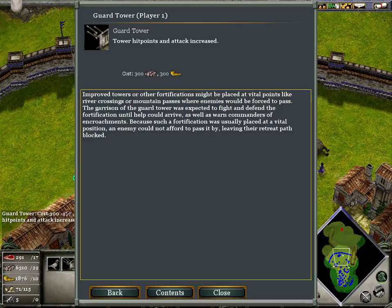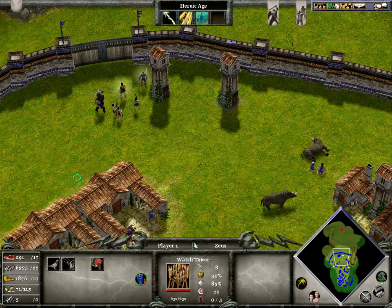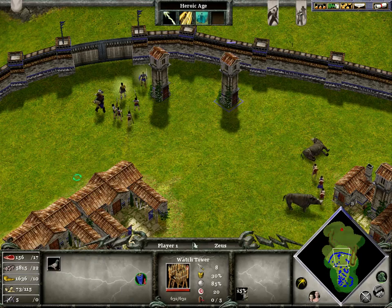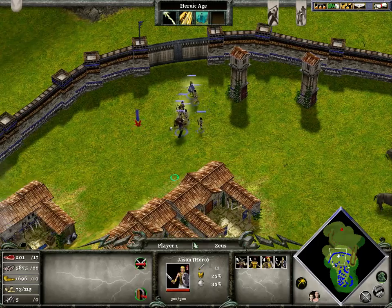What you're gonna want to do is upgrade your guard towers — only if you're playing defense. If you're playing on the attack, you're not gonna need to upgrade your towers unless you're building closer to base. This upgrade makes it shoot more arrows and deal more damage. This one lets the tower attack units that are right next to it.